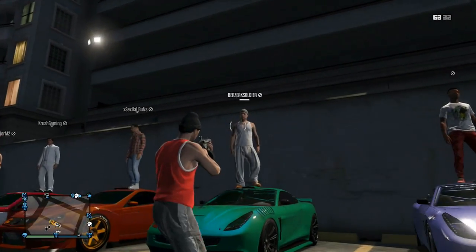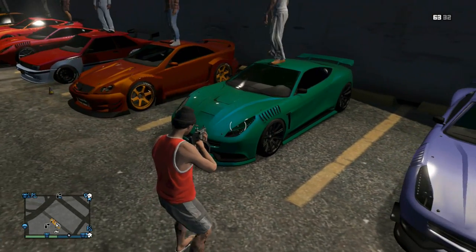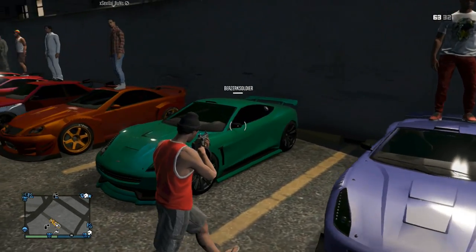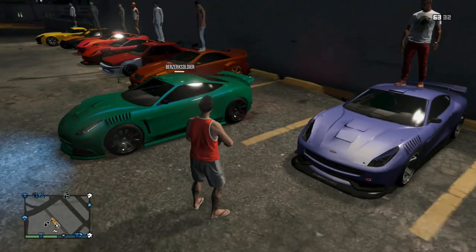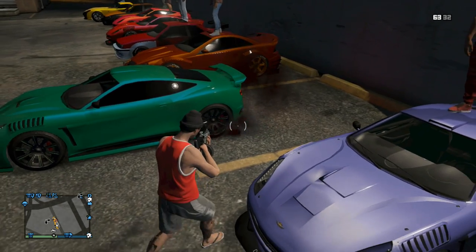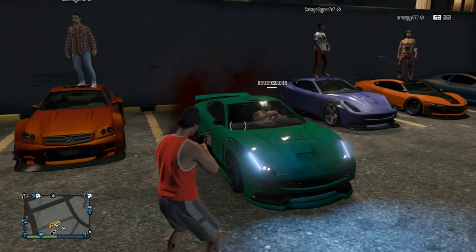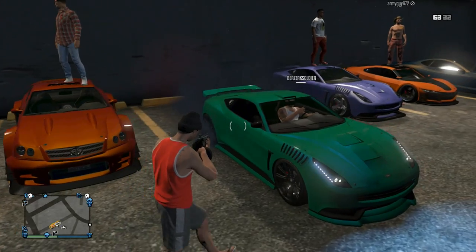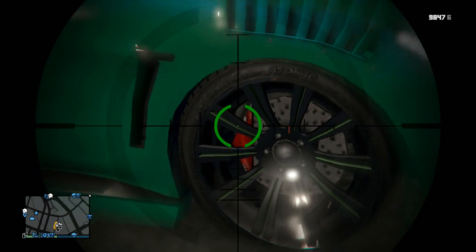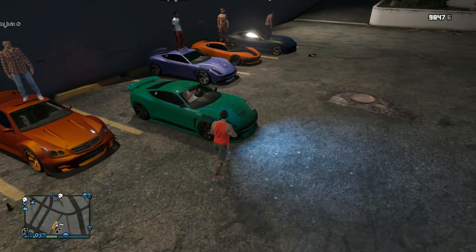Moving into berserk soldier — another color from Touch Up Tuesday. I don't know if this is alien green or verdant green, I think it might be verdant. Pretty cool. He drives away to show the tire smoke — he's got patriot tire smoke, which really doesn't match the car at all. But those are nice rims — I like how they just have that little sliver of green in the middle.